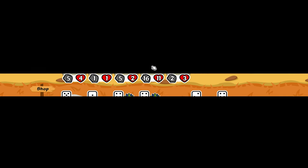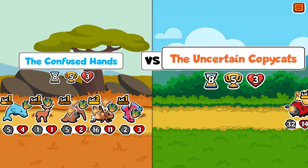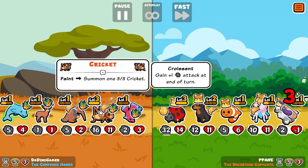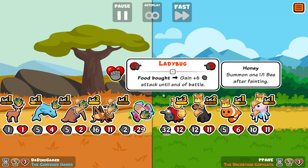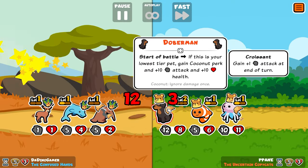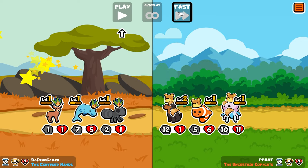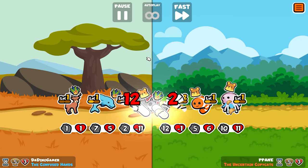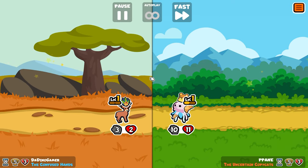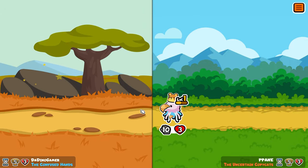He now spawns a level three Grasshopper. That ladybug is so strong but luckily we killed him - he was rallying. Let's speed that up - that's a bit too fast to see what's going on. Nope, we are going to lose once more. That's pretty sad.